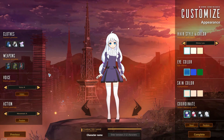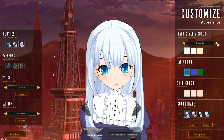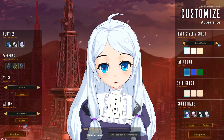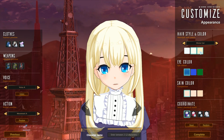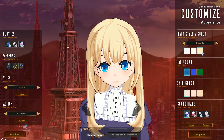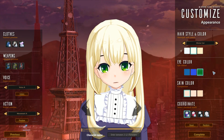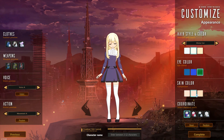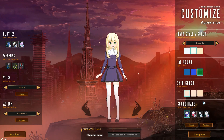Let's take a look at the customization options. We can change our hairstyle first — there are only three options for hair. I'll go for that one, it's kind of cute. Then hair color: white, blonde, or light brown — let's go for blonde. Eye color: light blue, dark blue, or green — we'll go for green because I think green complements the blonde. Skin color is just different tones, so let's go for the lightest one.